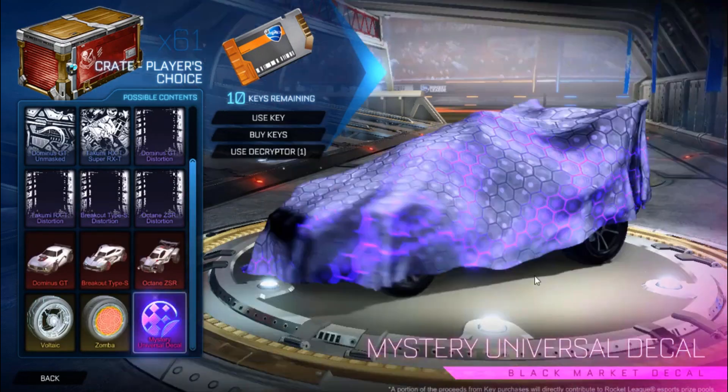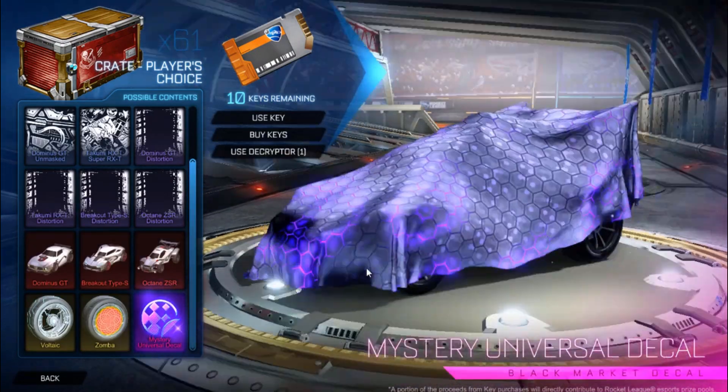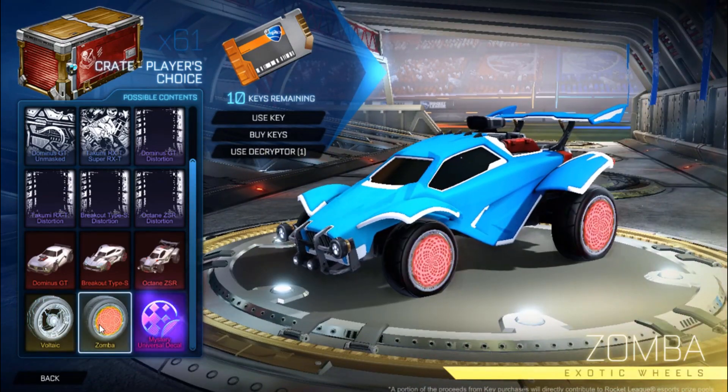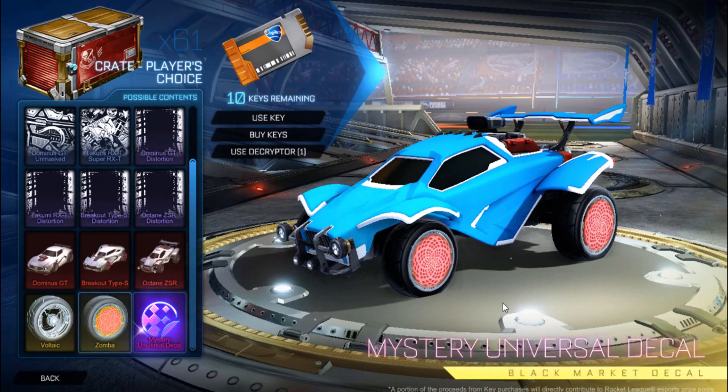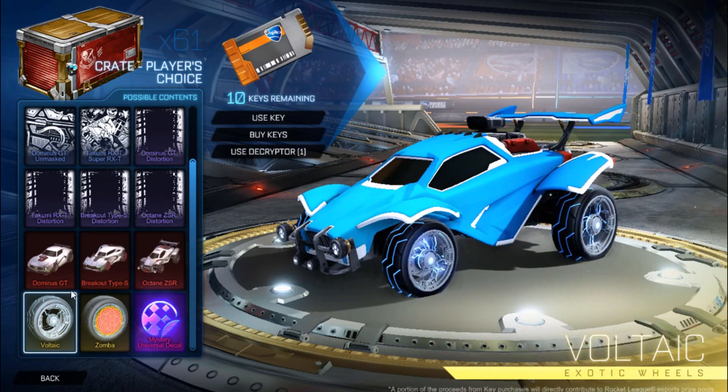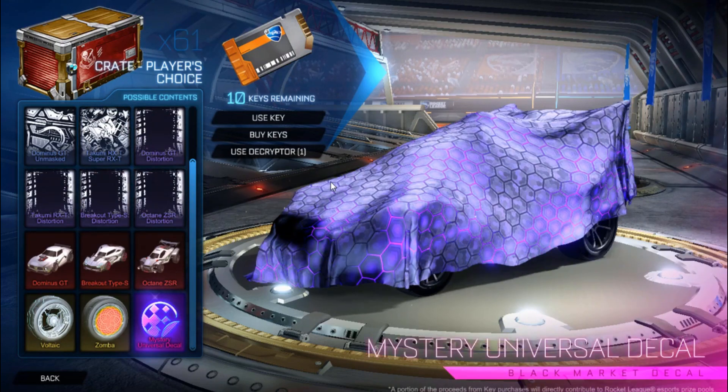I'm going to be opening a Player's Choice crate because you can still get mystery decals — those are pretty hype, I really want one. You can also have the chance of getting white Zombas, which would be awesome, and any painted Voltaics would be really nice too.